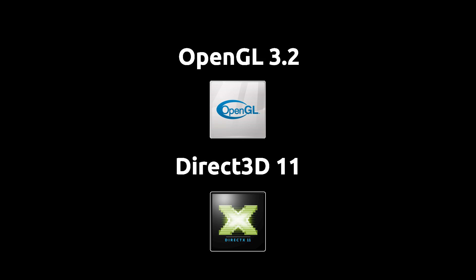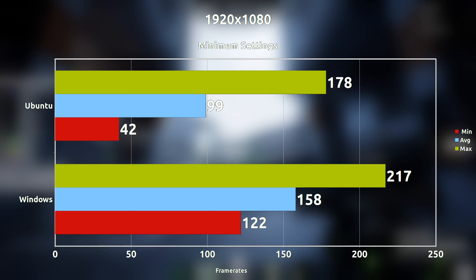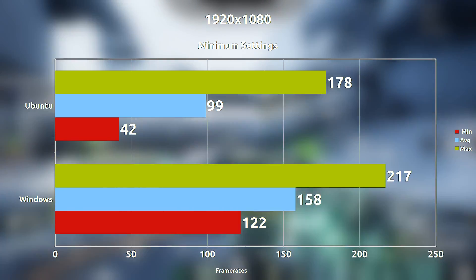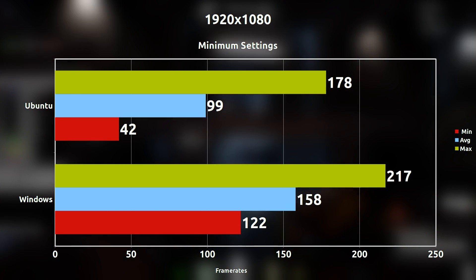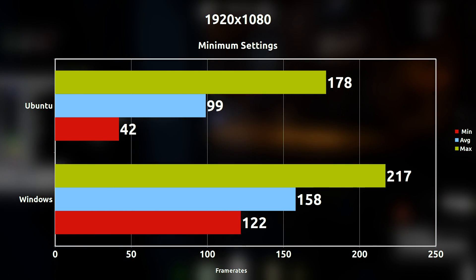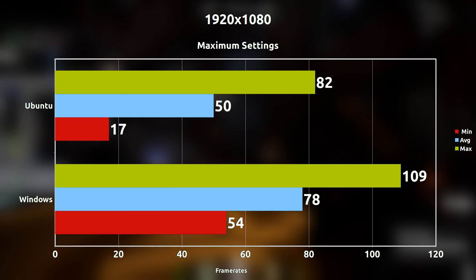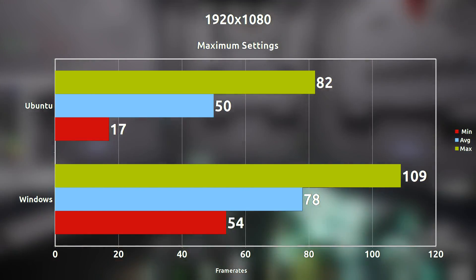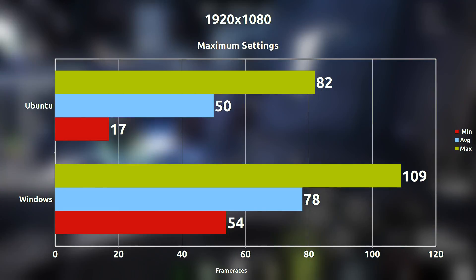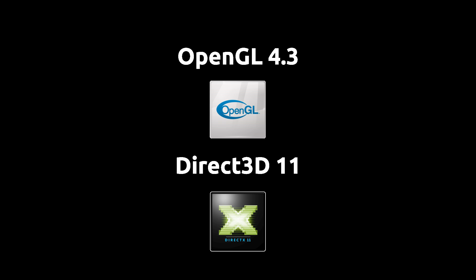Jumping right in with OpenGL 3.2 first — at 1080p minimum settings we're seeing about a 59 frames per second difference on average. The important thing to notice is that the minimum difference is pretty large. When we max everything out at 1080p we're seeing only about a 28 frames per second difference on average, but once again the minimum difference is very large and that does matter because it will affect the gaming experience overall.